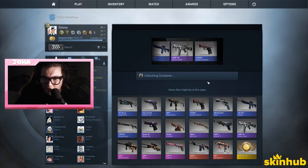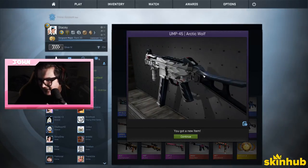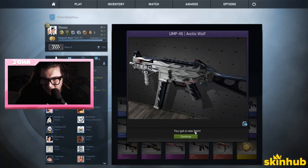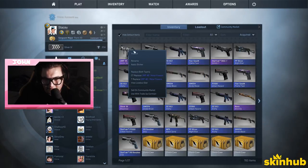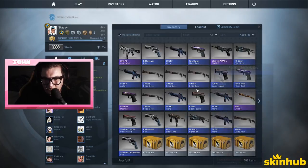Fifth key and second case. Oh you got me the UMP? Got me a purple! It's actually pretty cool — it reminds me of the well-worn version. It's field tested actually — that's a pretty nice skin, I like that.